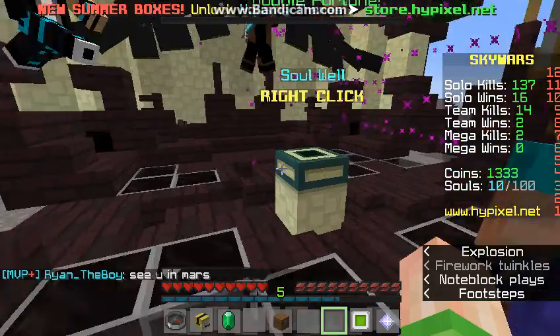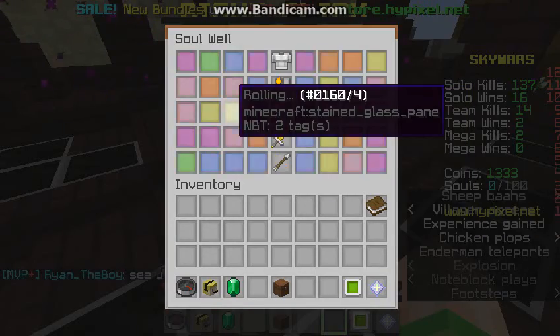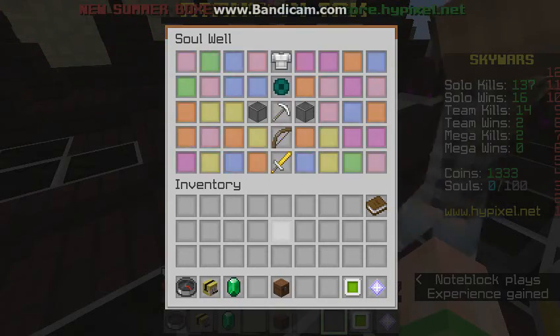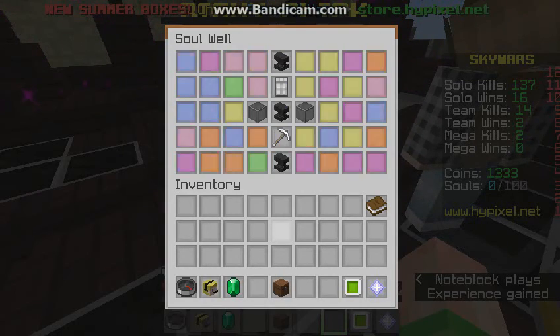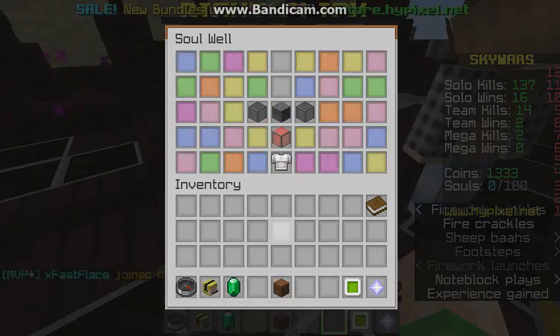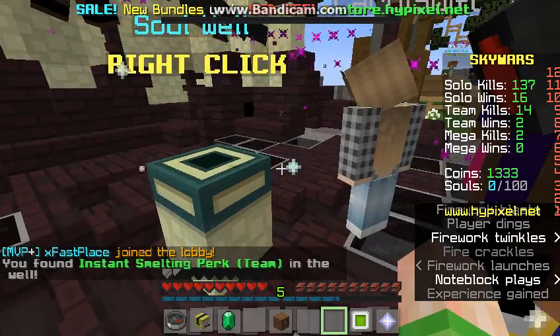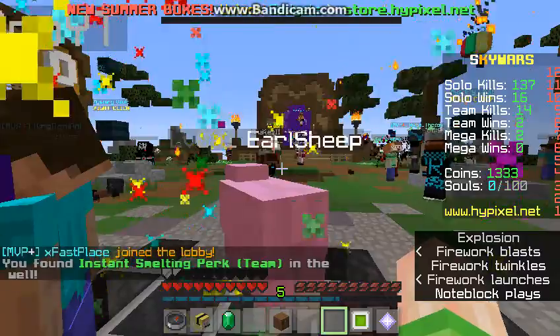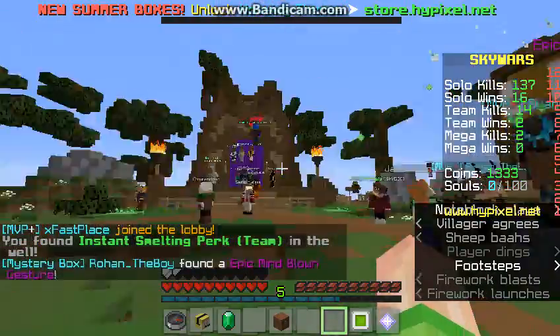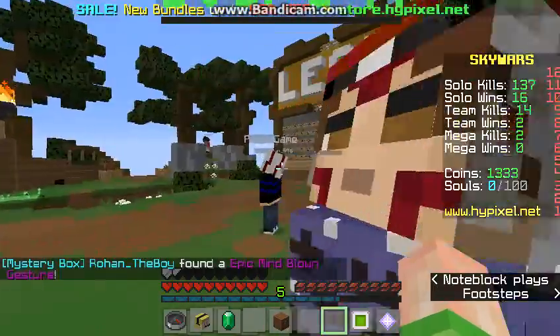We are going to start this video off by getting something in the solo, and I'm not sure if you're playing Star Wars or not. What is this? Instant Smelting Perk. That's good. Oh, that's Pink Sheep. Or no, it's Earl of the Sheep. I'm going to go play it again.